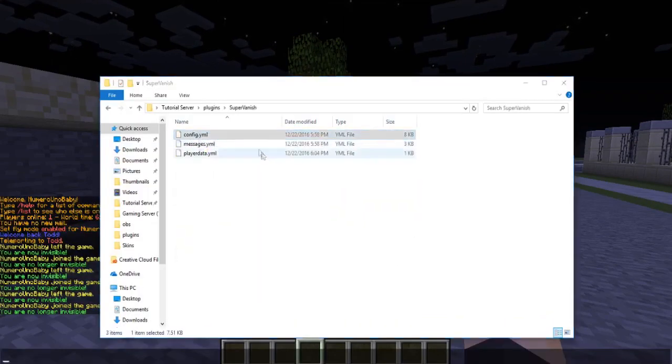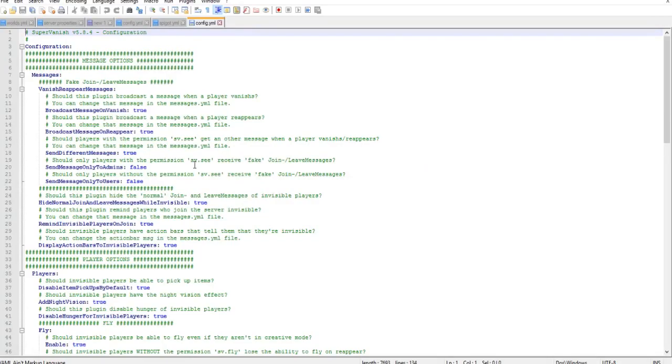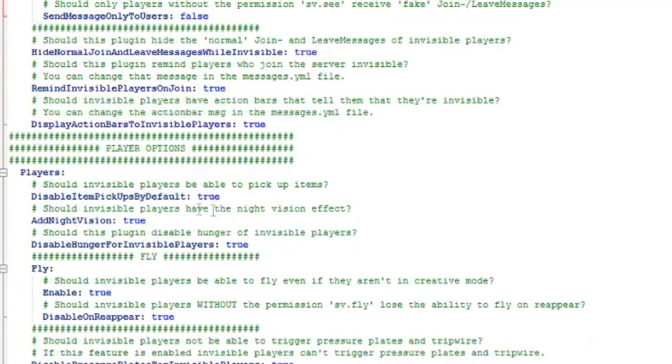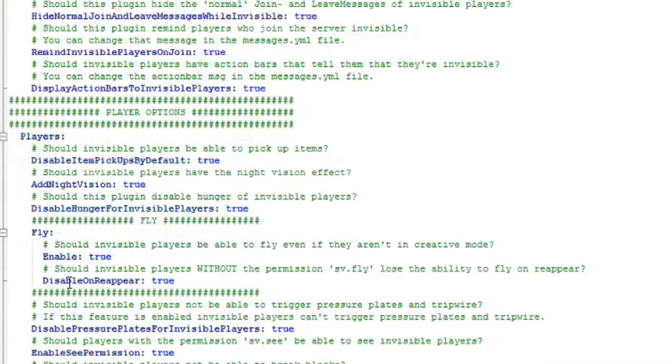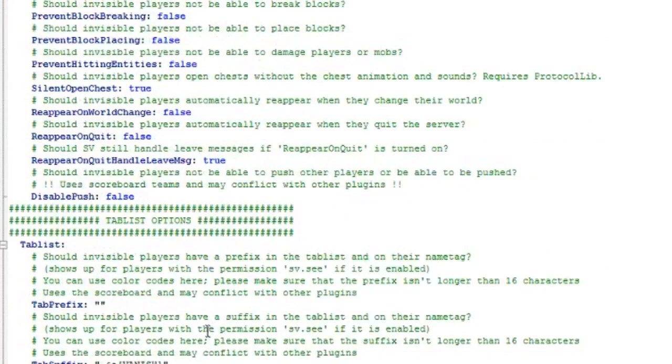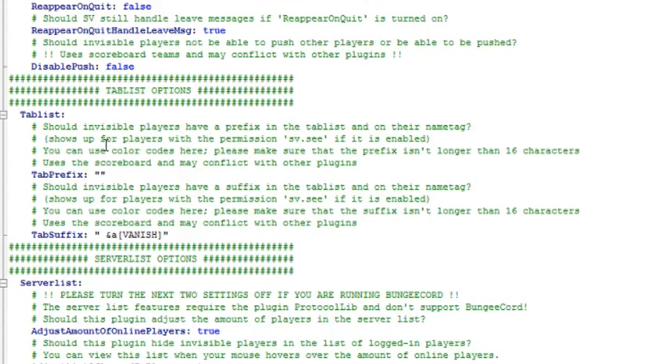Inside the Super Vanish folder, go into the config.yml. There are plenty of messages that can be displayed — you can change all the fake messages, and if you want them to even go to admins so admins will think you're gone, you can do that as well. Under player options you can configure: should a vanished player be able to pick up items, have night vision, disable hunger, be able to fly — tons of things you can change while they're invisible.